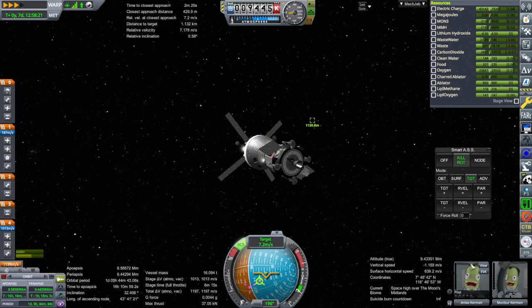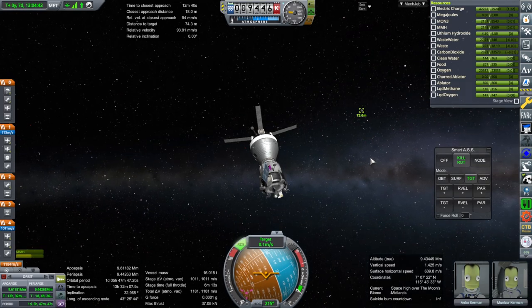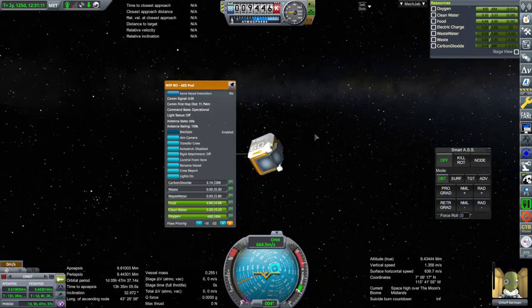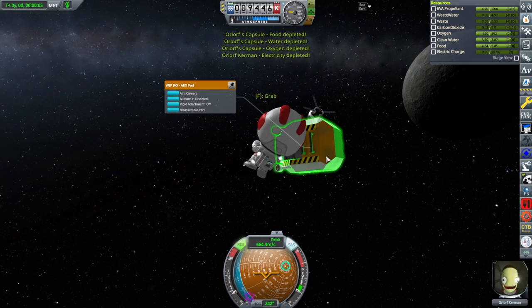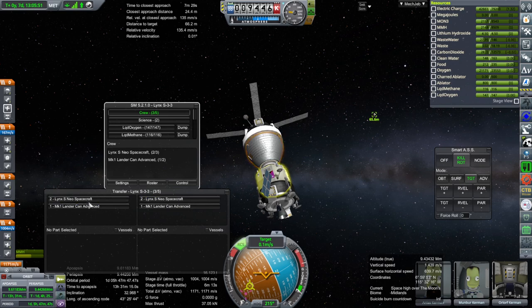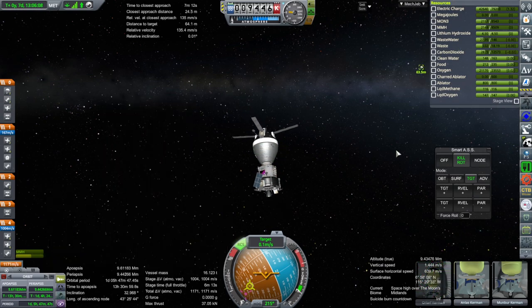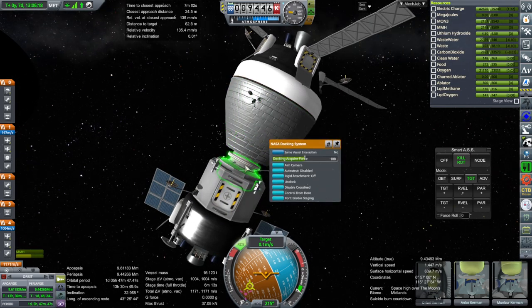Orlorf had better be grateful about all this. Pilot, engineer — I guess it'd be nice if Orlorf was a scientist. Well that's as close as I'm gonna get. Orlorf is a scientist, and it's a her. Also in one of these USI AES pods — those things are death traps. Also way too small. Board. And I'll use Ship Manifest to transfer her over. With that we should be able to separate off.